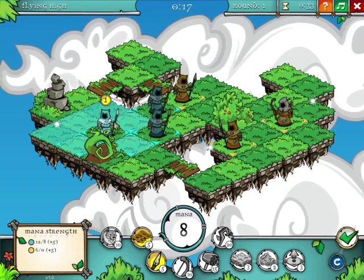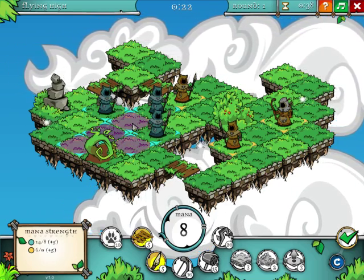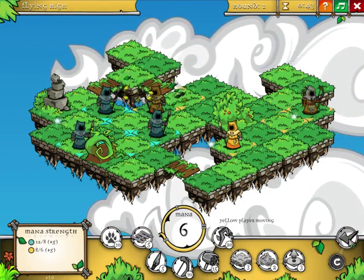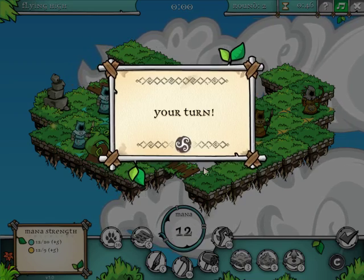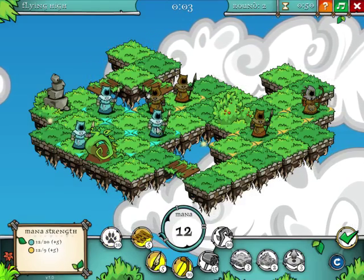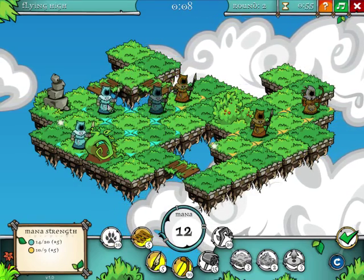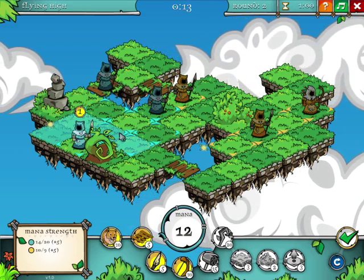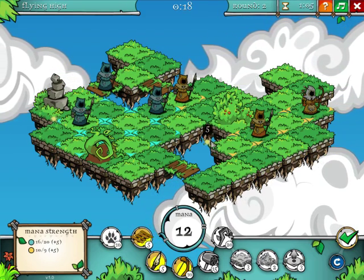And you here. Grab ourselves another druid, put one in there and we'll call that good. Alright, so we got 12 mana this time — that's even better. We're gonna go — take out him. You sir, move a space here. Oh, so bridges don't actually count as spaces acquired. Gotcha.